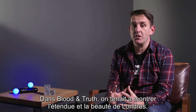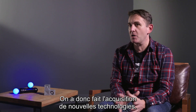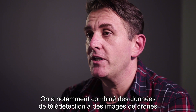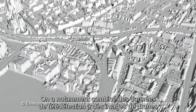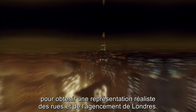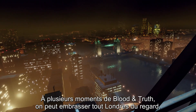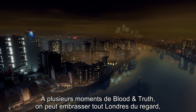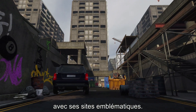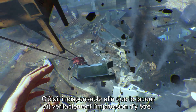With Blood & Truth, we wanted to show the scale and the beauty of London. So we invested in a couple of new bits of technology. One of those was vistas — we use LiDAR data that gives us a really accurate representation of the London streets and the layout. We combined that with drone imagery to create a realistic vista. There are a number of places where you'll be looking out over the cityscape of London and see the iconic buildings, which was really necessary to make you feel like you're there in London.